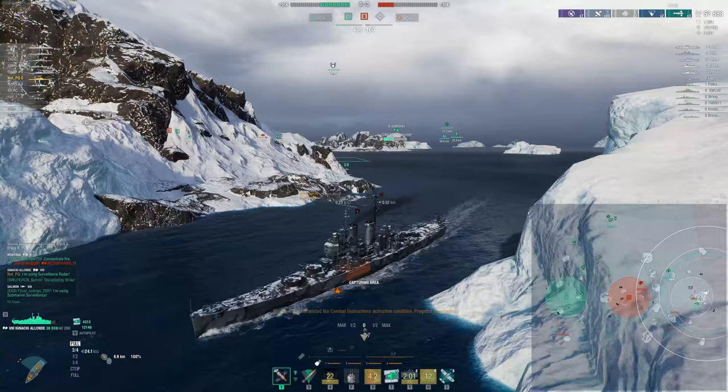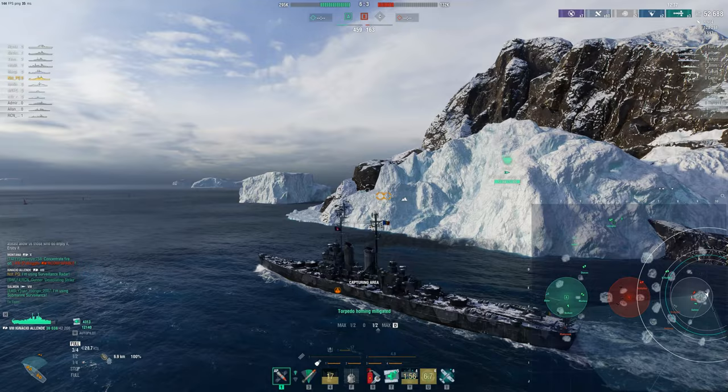What do you even do against a submarine as a surface ship player? Run? Hope they don't go after you? I guess. I don't want to be too negative, but submarine fights don't make any sense.